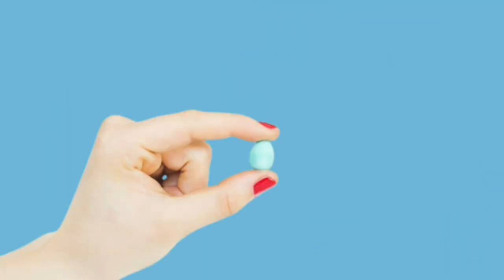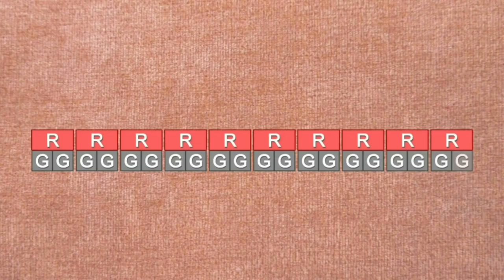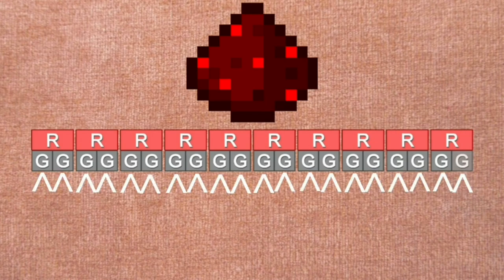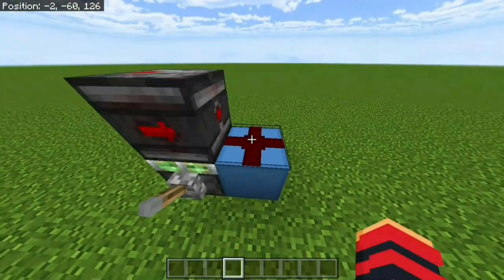This seemingly insignificant fact is actually the entire reason Minecraft Bedrock has zero ticks. Because even though redstone dust updates every game tick, it visually updates only on odd game ticks. This leads to the effect where you can power certain redstone components while the redstone dust appears to be off.